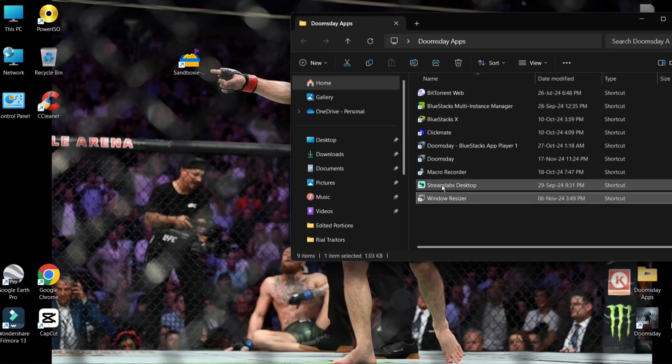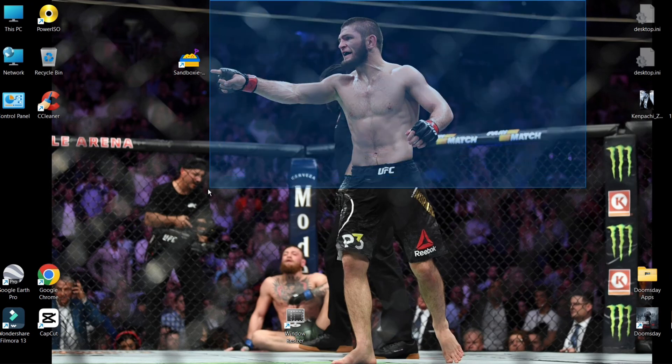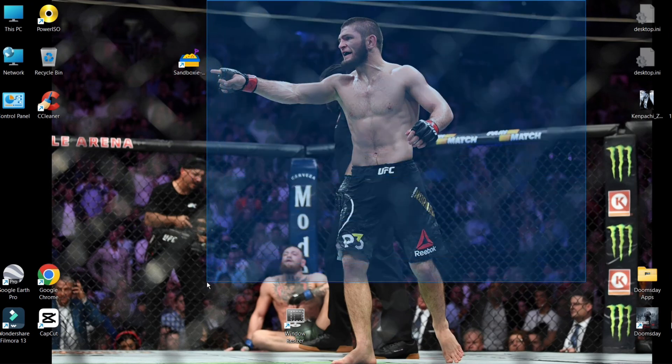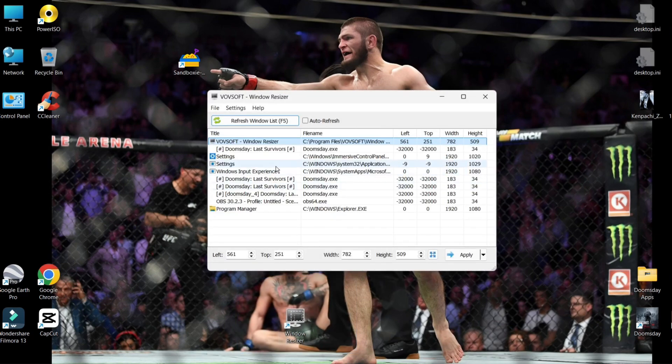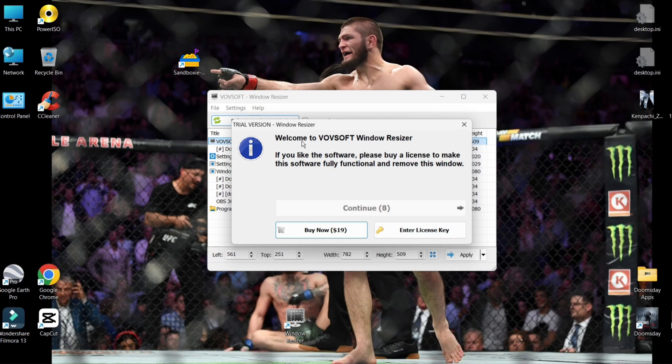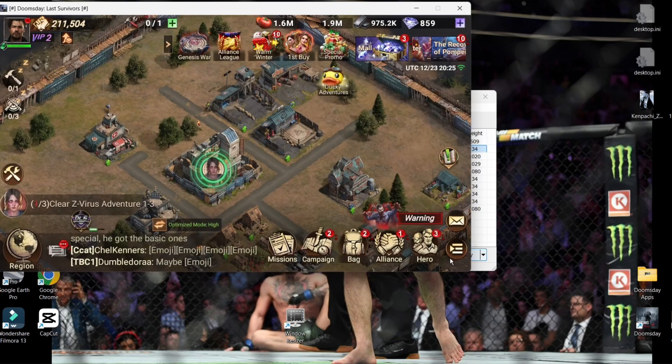The name of this application is Window Resizer. If you remember, Khabib said he was going to rearrange his face — so yeah, that is what this guy did: he basically resized McGregor's window. So let's open it up and see what this application does. The name of the application is Vovo Soft Window Resizer. We're going to select one of these windows, and the next thing you want to do is type — let's say — 400 by 300, whatever fits your bot, and then apply it.